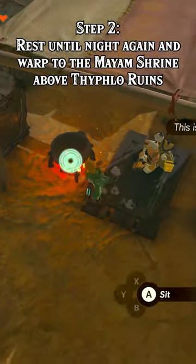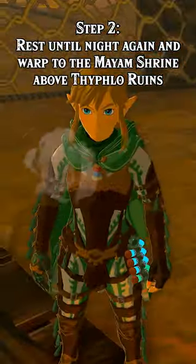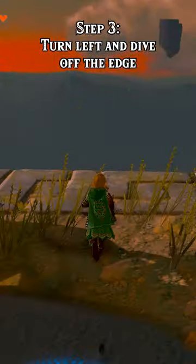Step 2: Rest until night again and warp to the Miam Shrine above Thighflow Ruins. Turn left and dive off the edge.